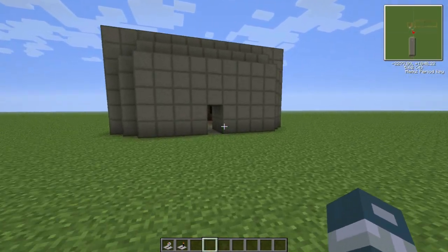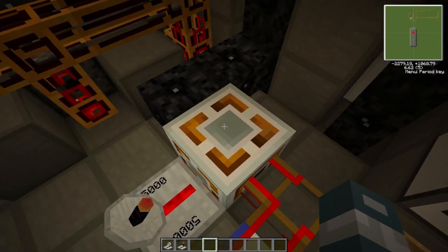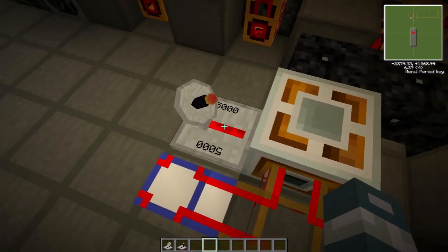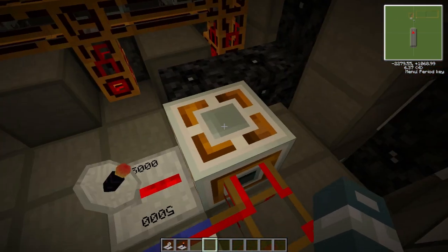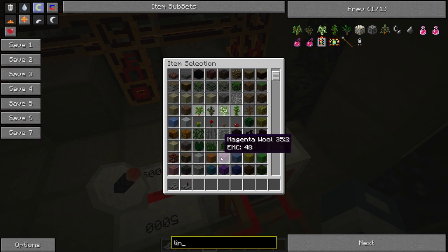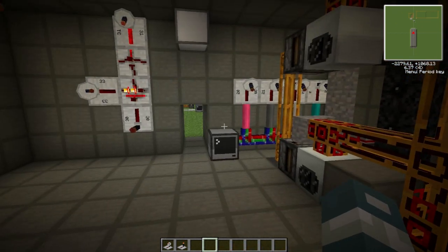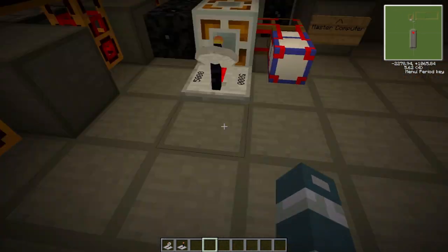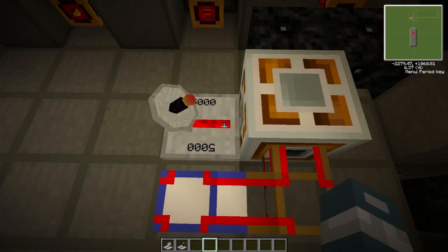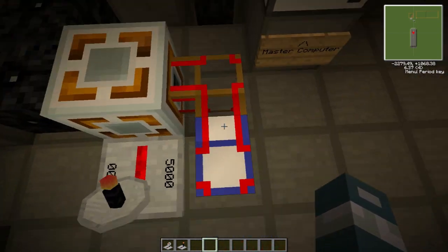Once you have that set up, the next thing you have to do is set up some sort of redstone signal coming into the Energy Link, like I have here. This signal provides the Energy Link to stop the energy from coming out of it. You could put a switch, a lever, or redstone - whatever you want. You can also have bundled cables coming into this to stop it. For the energy to flow out, the redstone signal must NOT be active - if it's on, the energy stops flowing.